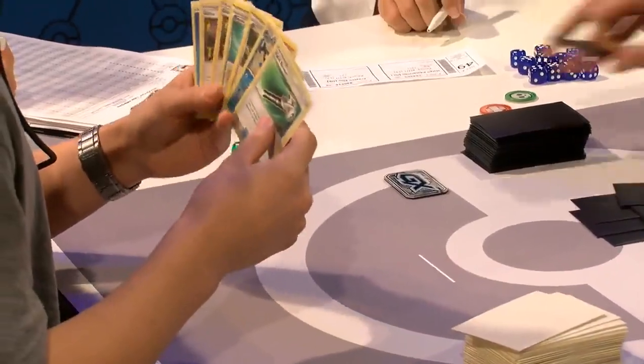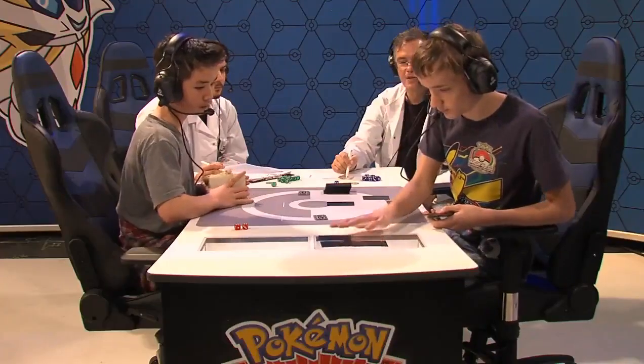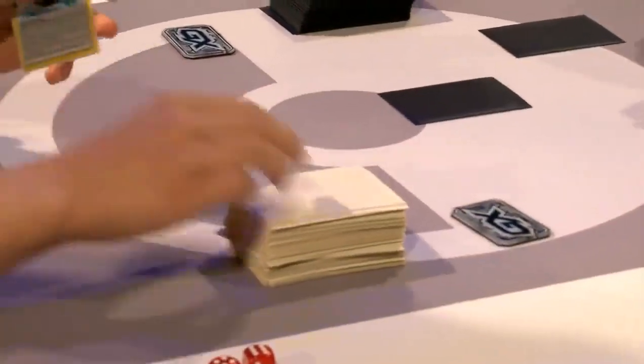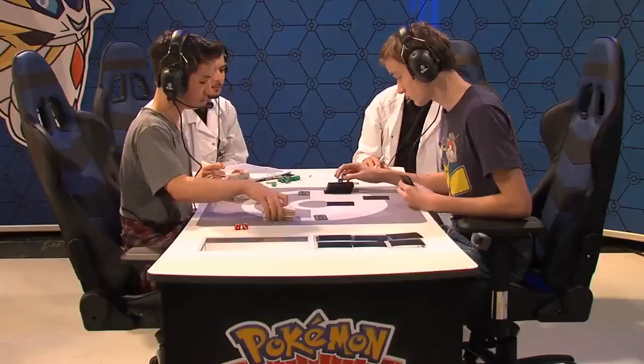The ideal for Preston: two Greninja Breaks on board every turn doing 120 damage before even attacking, then Field Blower to remove the Floatstone — KO the Garbodor — and every turn it's 60, 60, then 80 or 110 with a Choice Band. If he can get that rolling, he will run Owen out of options. Owen needs exactly what he did last game: a Garbodor and a free energy Golisopod. Also, Owen's twin brother plays Greninja — Owen knows exactly how Greninja plays and how to beat it, which might be the edge he has here.